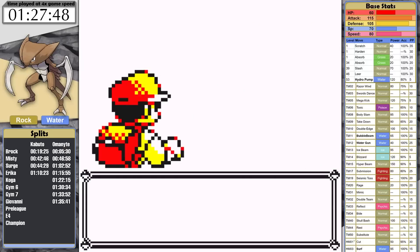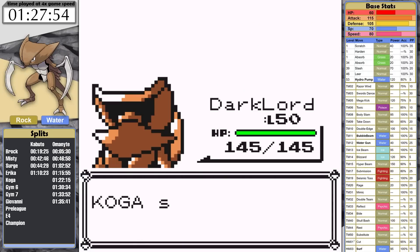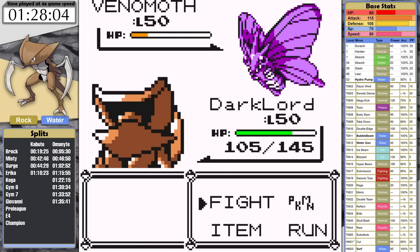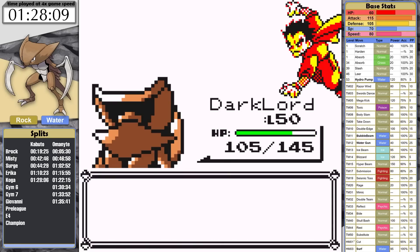I level up a bit, and at level 50 the Dark Lord is able to use his scythe hands to one-shot all the Venonats and two-hit the Venomoth. That felt much easier. Kabutops clocks in at a time of 1 hour, 28 minutes, and 6 seconds.